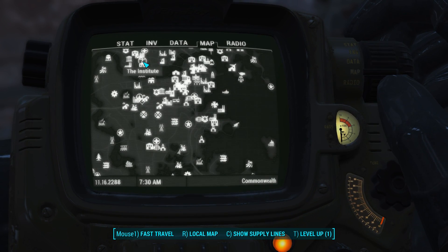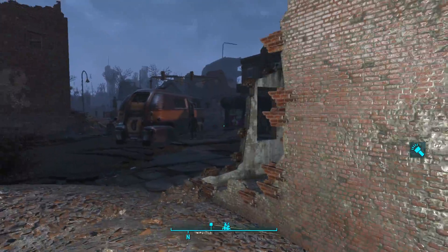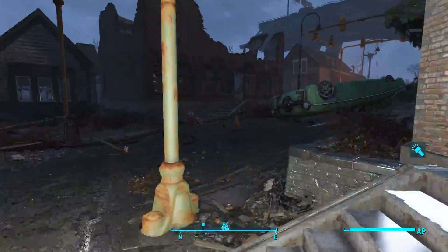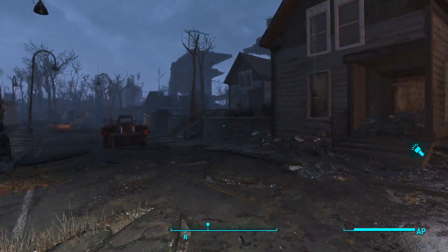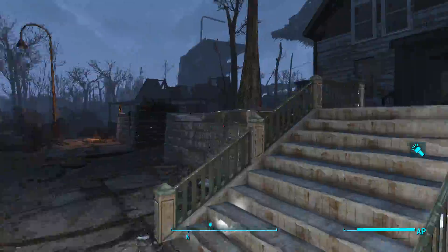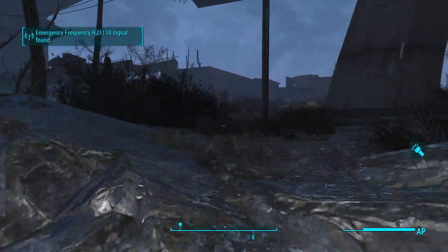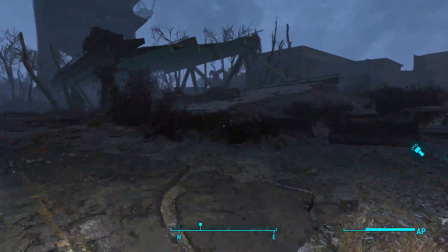Let's run over and grab our power armor. I guess we're going to check the Institute quest anyway. We'll pick up the power armor and head on over to the Institute. See if I can continue that questline without alienating anybody — that is my goal. I keep reiterating: trying to do as much min-maxing between factions as physically possible, just to get the most out of it.